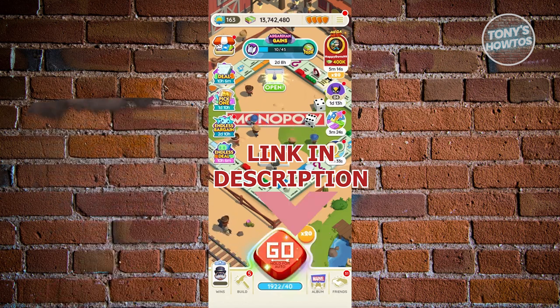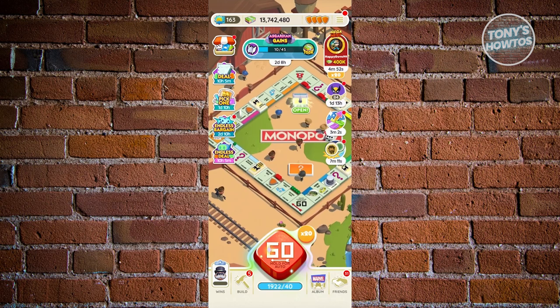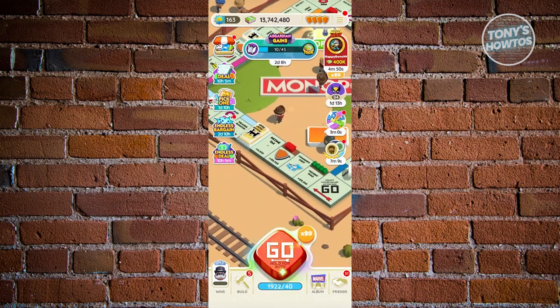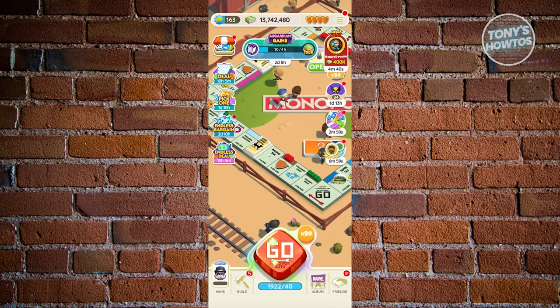You might be wondering how do you get shields here. Getting shields can be kind of tricky because it actually depends on what type of shield you're looking for. If you're just looking for shields to protect your board, your assets, or your buildings, those shields are actually scattered within your actual board. Looking at our board, you can see there are some shields scattered here. Whenever you land on one of those tiles that have shields, which are randomly generated on your board, you should be able to start earning shields.